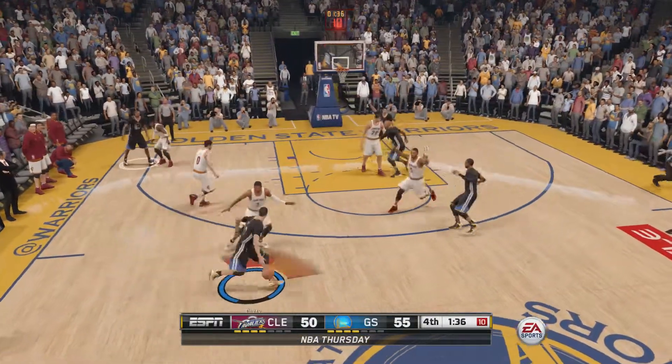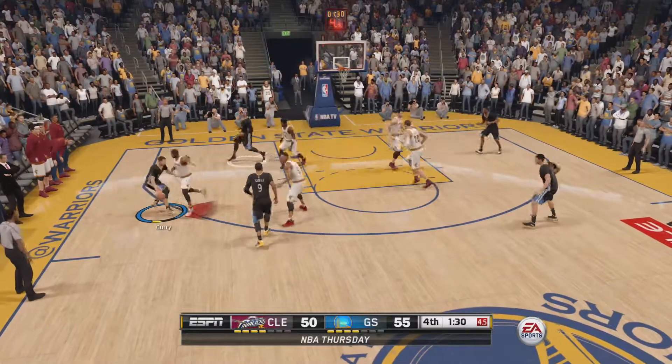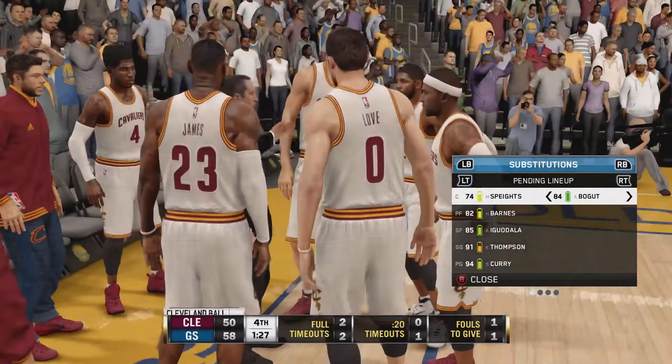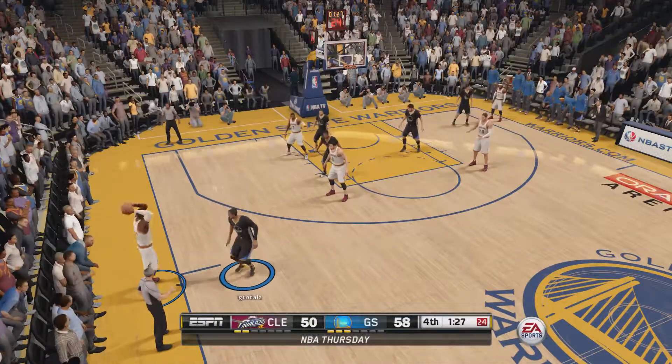Why are they double teaming? I'm going to escape this double team. Double team, triple team! Curry Bryant — 72. Wow. I would have honestly liked to shoot that a little bit earlier, but he's going to hit it. His energy is 94 — we're going to see how much more we can score with Curry by the end of this game.